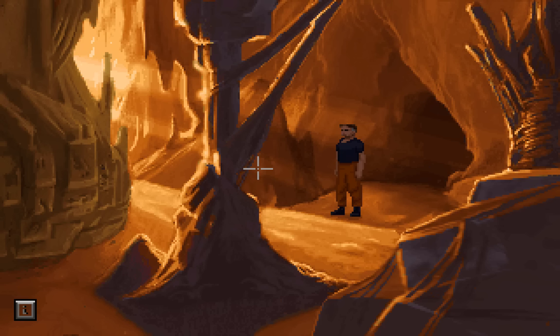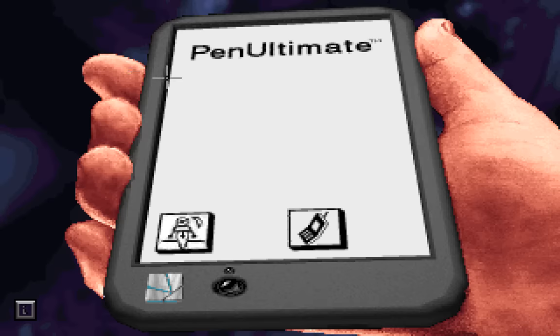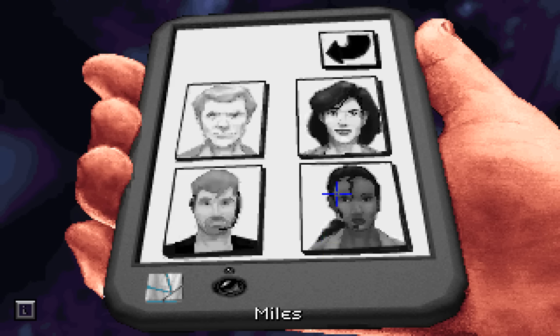Welcome back, folks, to Let's Play The Dig! When last we left off, Lo had managed to fix the tram system, which means we can go to all of the places that the tram's connected to. We also managed to get into this cave here and basically explored some of the quite nice scenery around this alien world. There are a few things we can talk to Robins about — two things in particular I want to discuss with her.